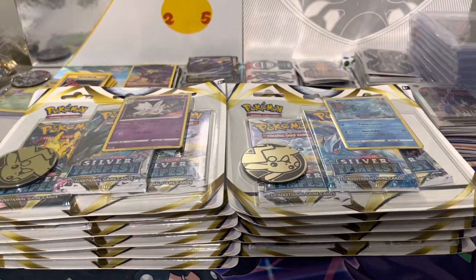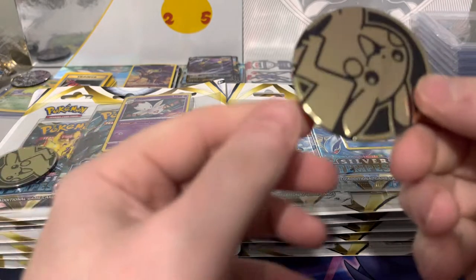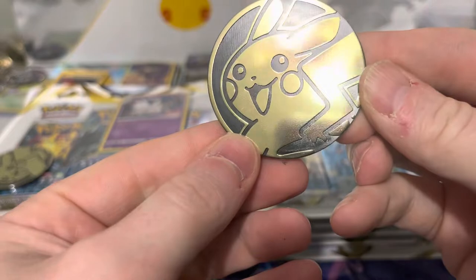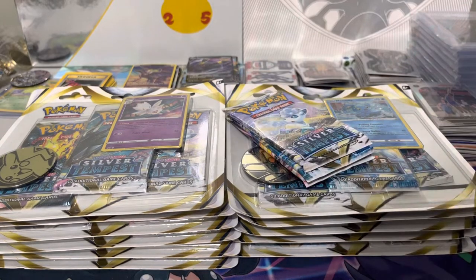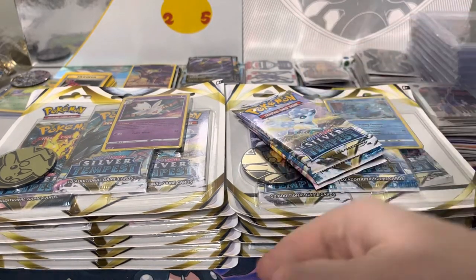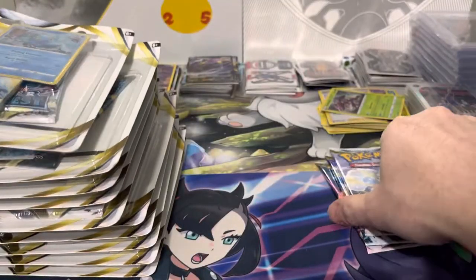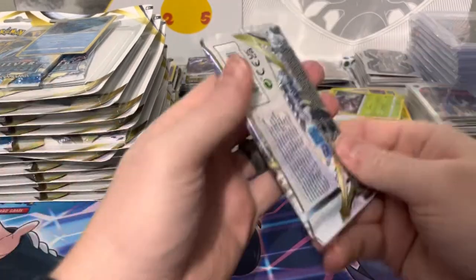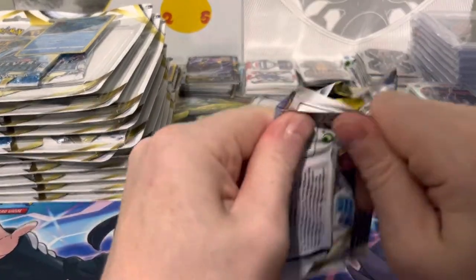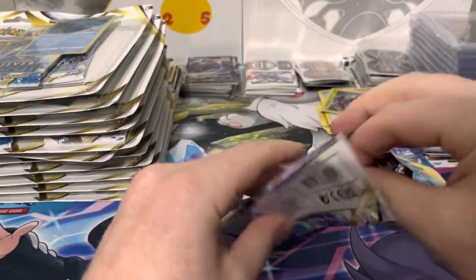I'll put the promos to the side and we'll have a look at the coins after. I won't be showing them as we go — we'll just get into the packs. All right, first three packs. I'll rip them open one at a time. So 36 packs total, we're hunting for the Lugia.